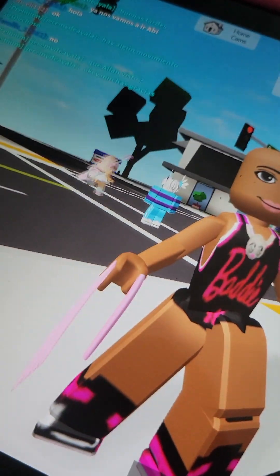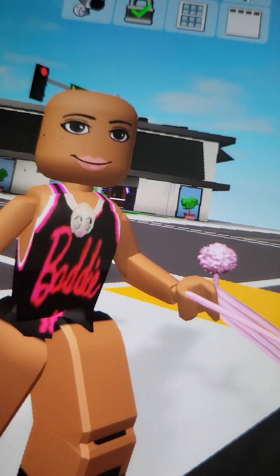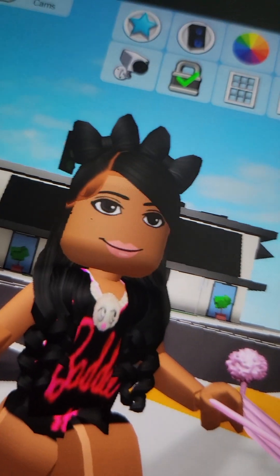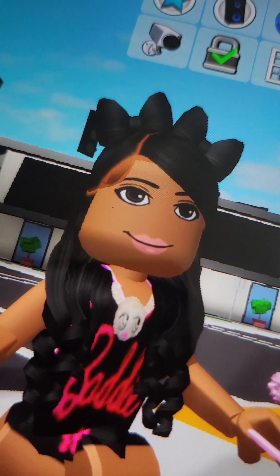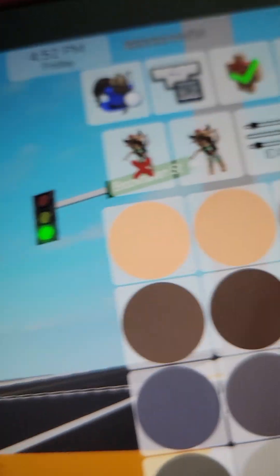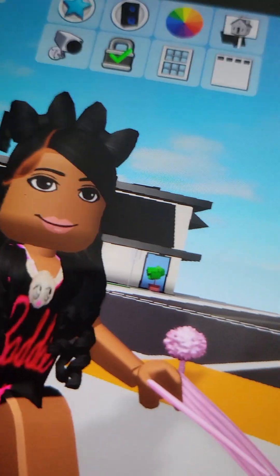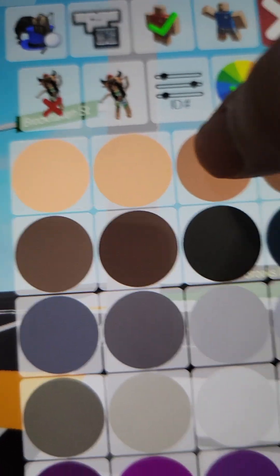So this is the clothes. Now we need the hair — let me search this up real quick. Search up baddie — baddie is spelled B-A-D-D-I-E. And then you may want to change your skin color to match the hair. This hair right here — this is the closest one.